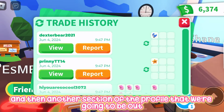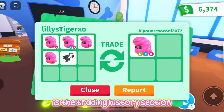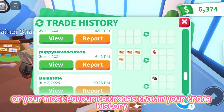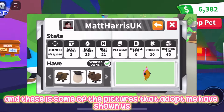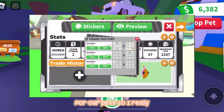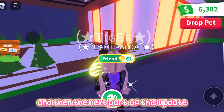Another section of the profile we'll be able to customize is the trading history section. There's going to be a new section where you can show off your recent trades or your most favorite trades from your trade history. These are some of the pictures that Adopt Me have shown us — that was the stats bar, and these are some of the new displays we'll be able to add for our pets.